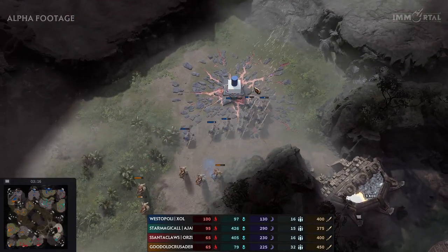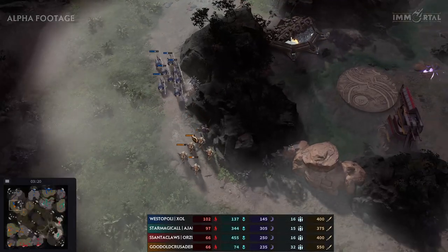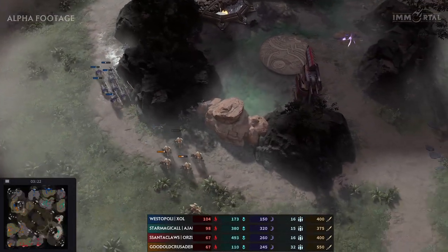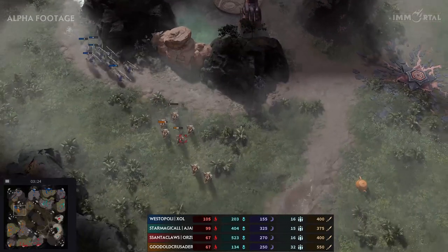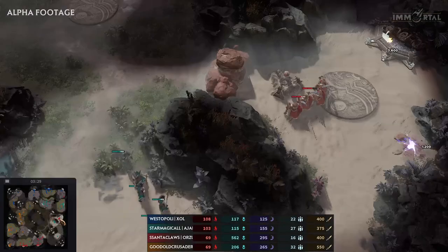It might be a quick fight. He wants to keep the Pyre minor alive, and as it also attacks, Christian Crusader does not want to lose his units for nothing. This one is very low — one shot away from dying, but may very well survive. The shields come back on at that point, and Westopoly won't be able to get the kill.